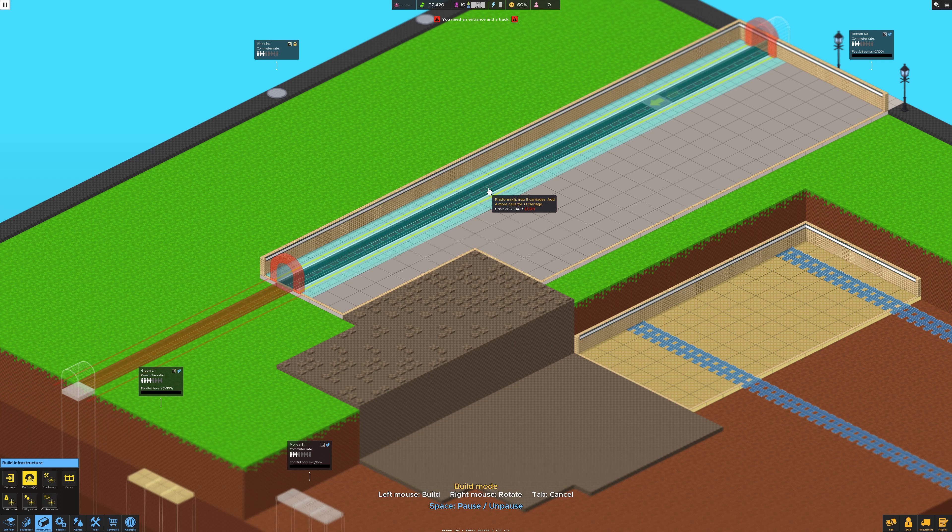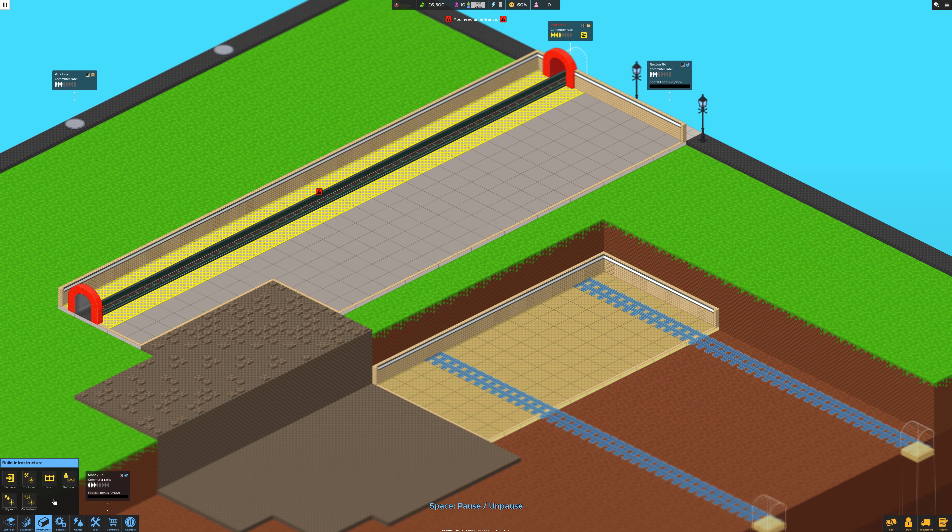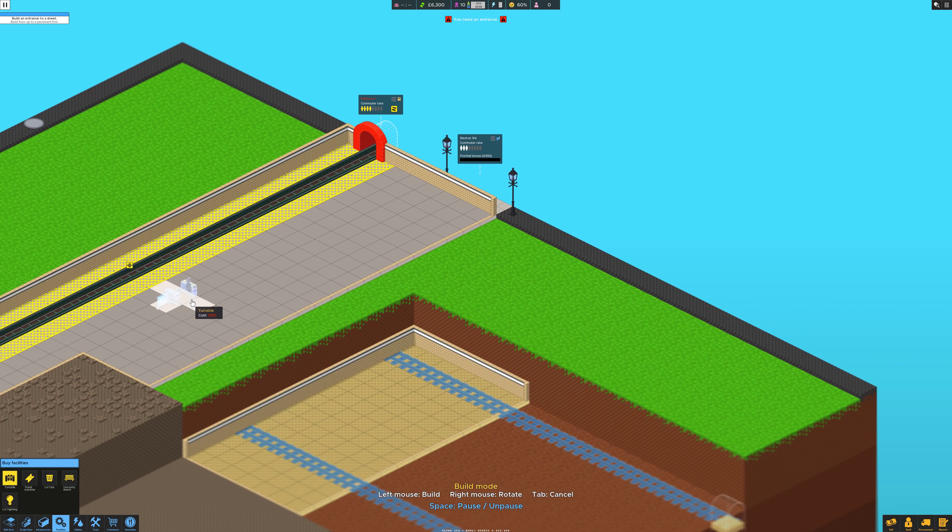Add four more — four plus one more carriage, max five carriages. That will be enough for this station I think. Put that in. Then we're going to need a tool room and all of that, but let's get this guy in.